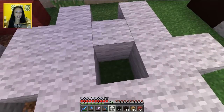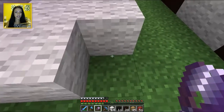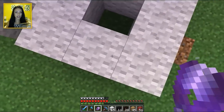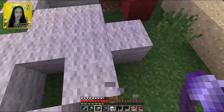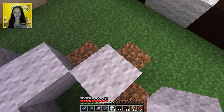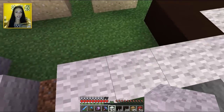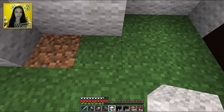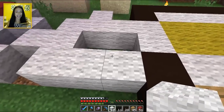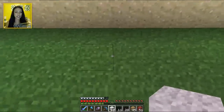That actually doesn't look that bad. Okay and then we need the E — this is where the E comes in, can we do that? And then how the heck do you do an E with wool? I don't know how to do that. That doesn't look like an E at all. I might need to use quartz.